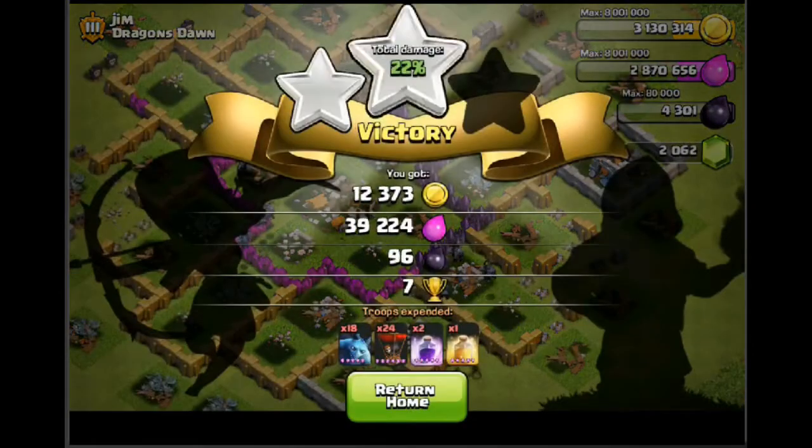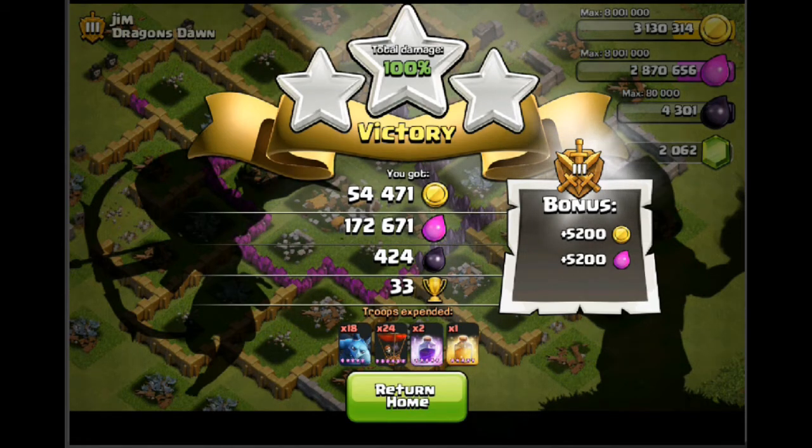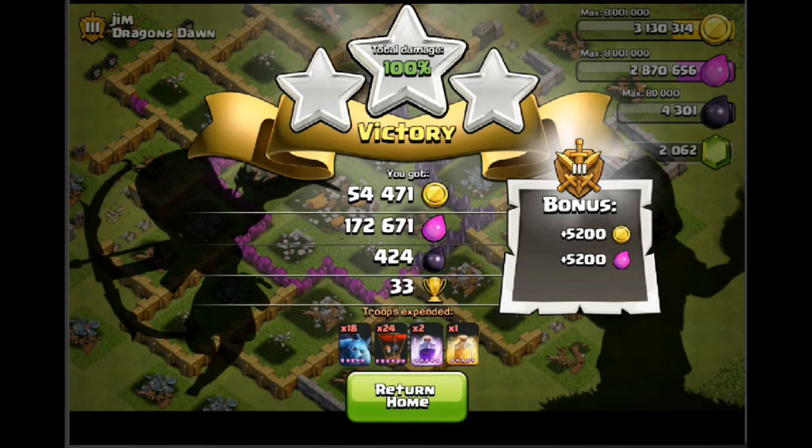We've got a bit of dark elixir on this raid as well, which is going to help pay for the minions, and we only used about half of the minions. 99 percent... and there we go — 100 percent! A little bit trickier but got the good amount of trophies and 170,000 elixir, so always a good thing. I'm going to rebuild my army and come back for more raiding.